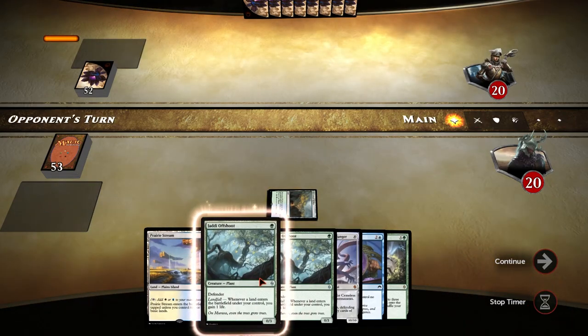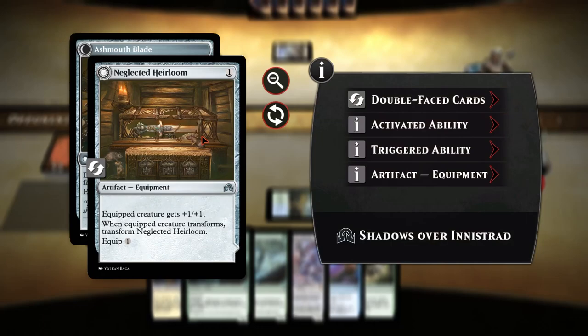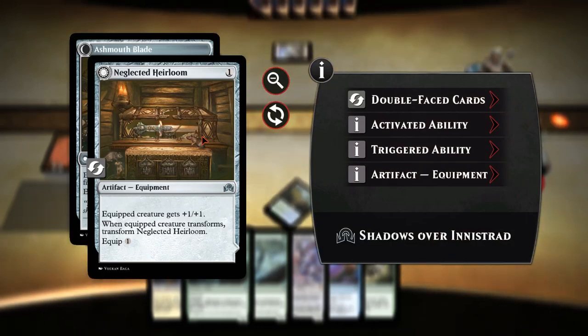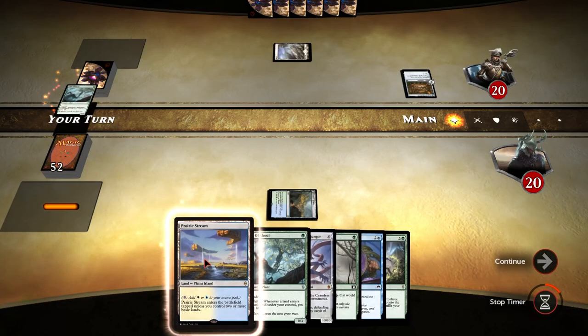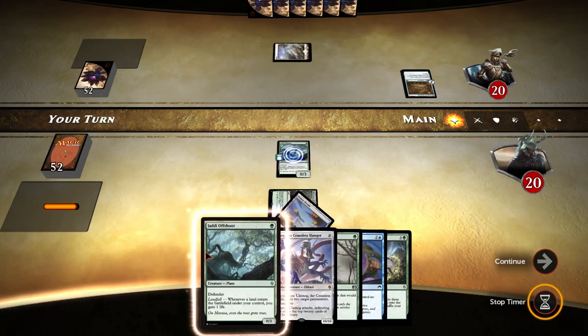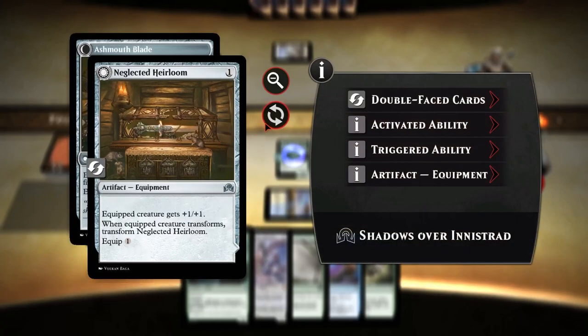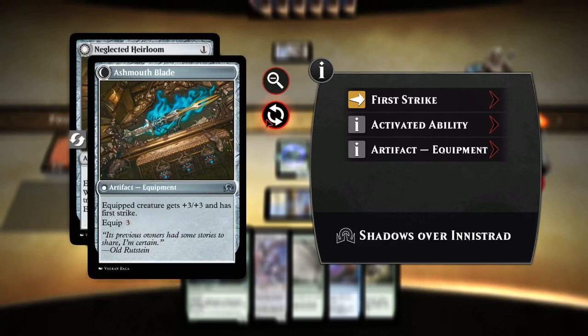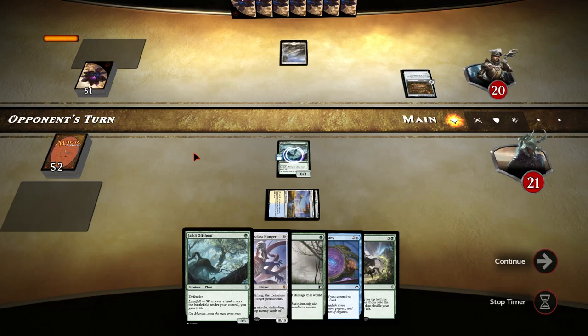This land is a special one — it enters the battlefield tapped, which means it's been basically used and I can't use it this turn. My opponent just placed down a land in a normal way, tapped it, and bought this artifact and equipment. On the top right corner it costs one land. Now I'm going to play this creature which has a special ability: whenever I play a land, it gains me one life. I'm just studying the artifact — you can equip it to a creature giving it certain bonuses.